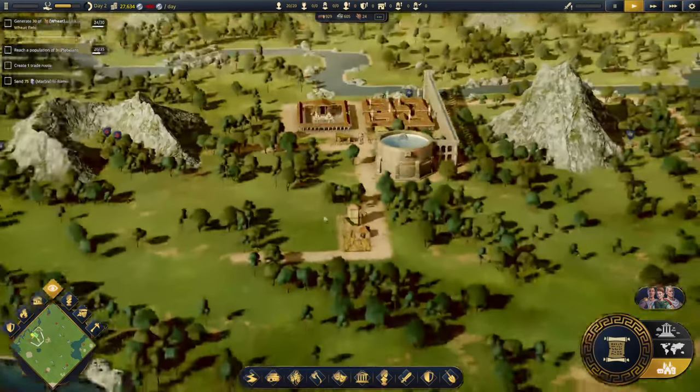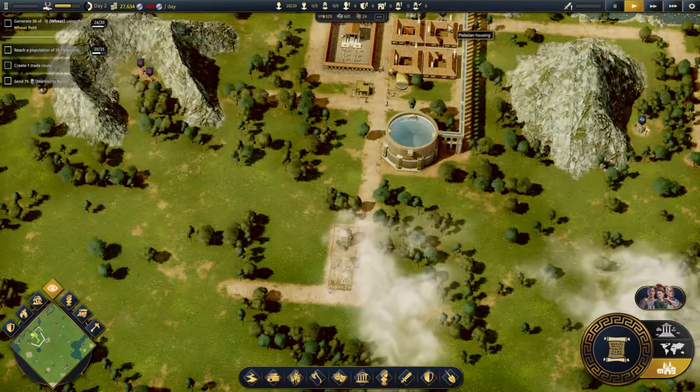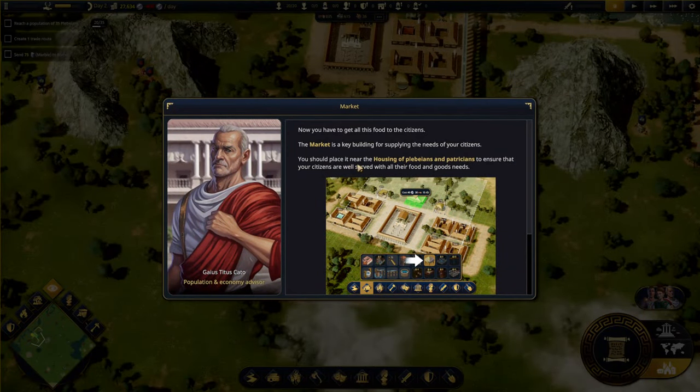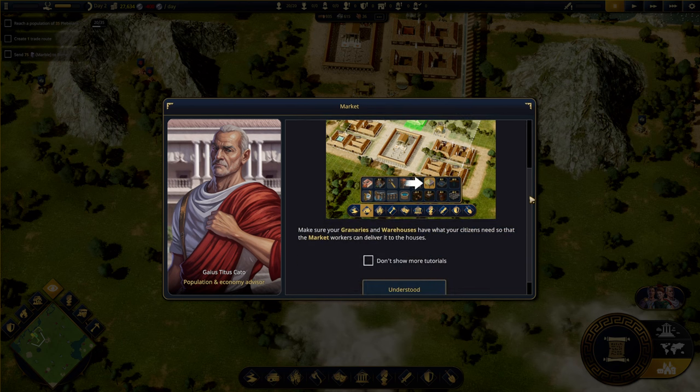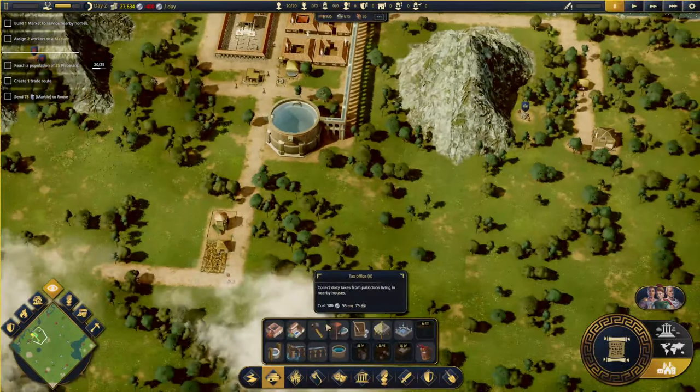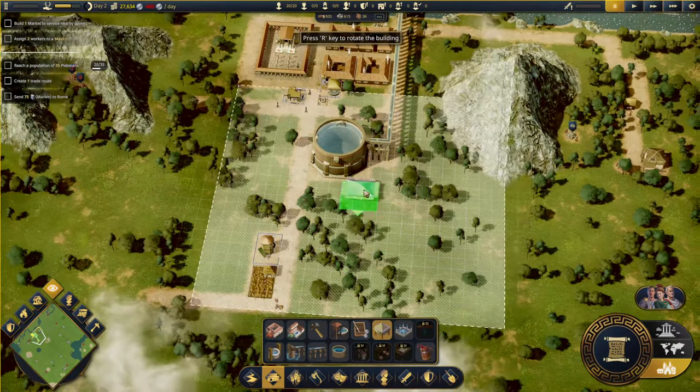To get all this food to the citizens, the market is key. Place it near the housing of plebeians and patricians to ensure citizens are well served with all food and goods they need. Make sure your granaries and warehouses have what your citizens need so that market workers can deliver it to homes. The area of effect here is for the homes, I believe.